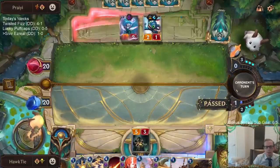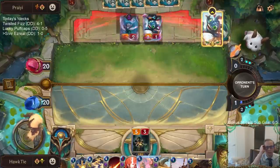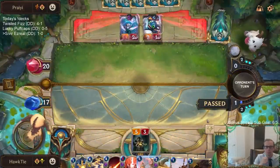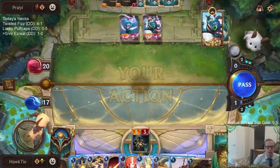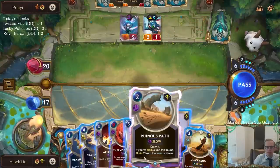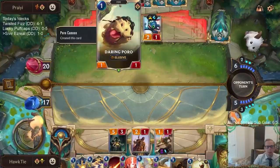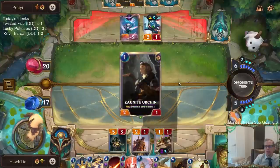I guess I should have waited on that sand spinner. We're still okay. They're discarding wiggly burble fish — that's kind of odd. They discarded the burble fish just to make two daring poros. It must have been the fleeting card from stress testing.